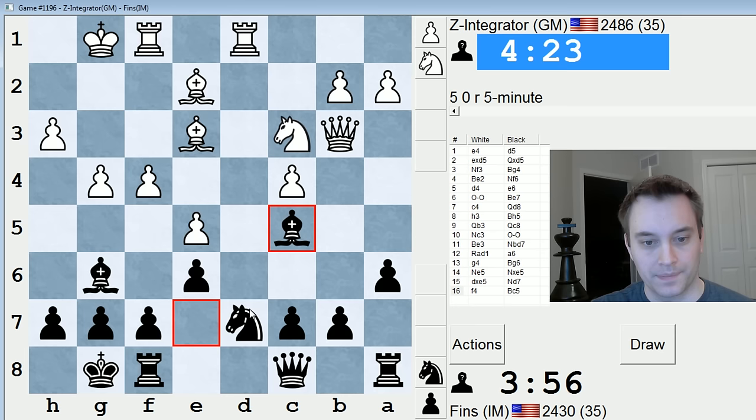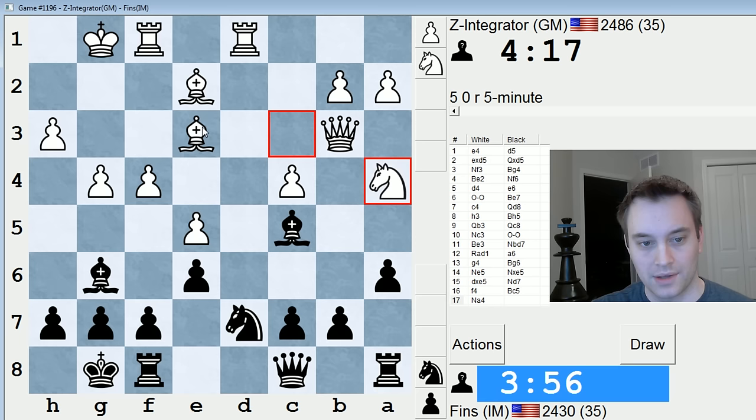Note that Rxd7, removing the defender, does not work because I have Bxe3 check as an in-between move. So they're going to try to divert my attention a little bit, and if I take on e3, they take with the queen. I do have Bc2 here, which I'm leaning towards — deflecting the queen. Actually, I can take e3 and then play Bc2. That wins material, because I'd be forking the rook and the knight. I think that's the correct move order.